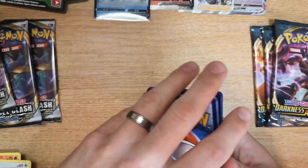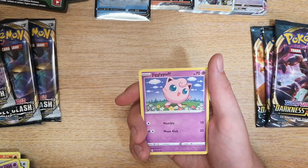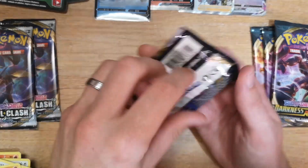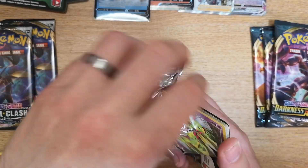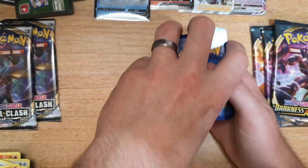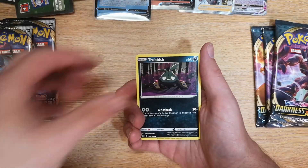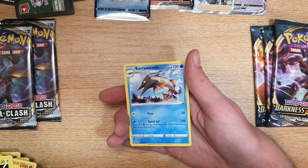Pack 9 Darkness Ablaze: Leaf energy, Dartrix, Staravia, Sinistea, Jigglypuff, Ducklett, Karrablast, Galarian Darumaka, Larvitar, reverse Hippopotas, and a Greedant regular rare. Pack 9 Rebel Clash: Steel energy, Capacious Bucket, Even Turf Field Stadium, Carkol, Natu, Trevenant, Pidove, Helioptile, Voltorb, Oddish, Pheasant reverse, and a Barraskewda as our regular rare.